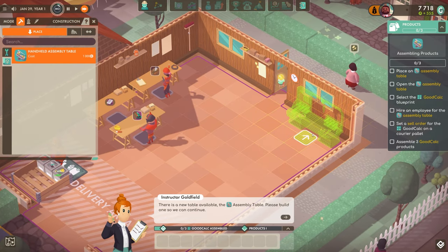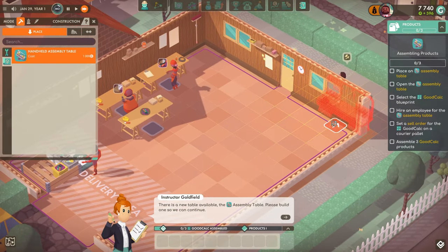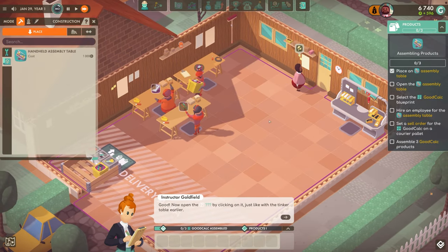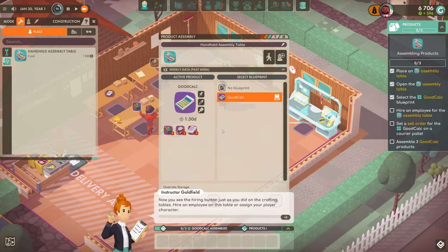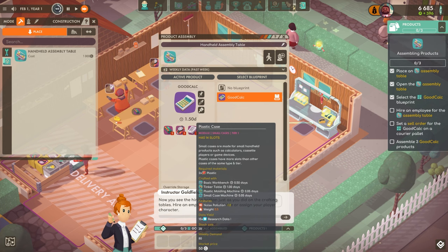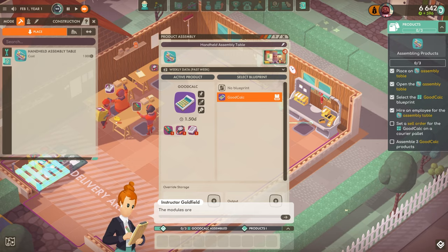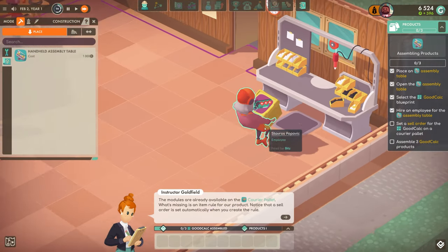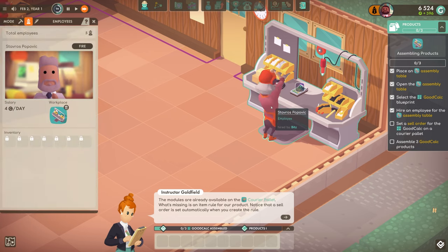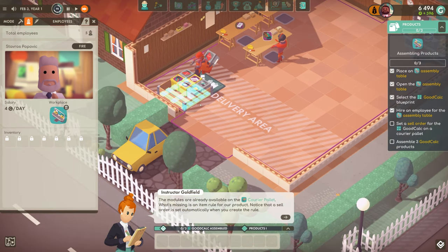Let's place it over here. Open the assembler table - good calculator, which does require the LED array, the single cell battery, and the plastic case, which is everything we're making anyway. So let's hire somebody new. Stavros Pobovac - hello, welcome in. Set a sell order to the good calculator.